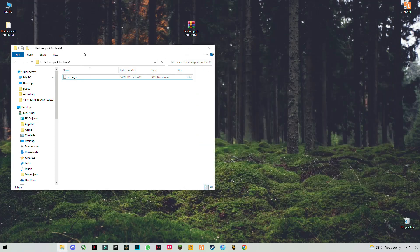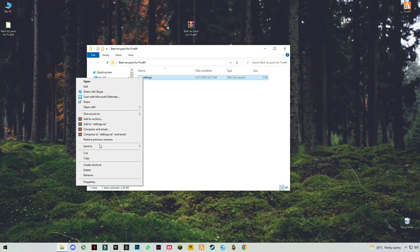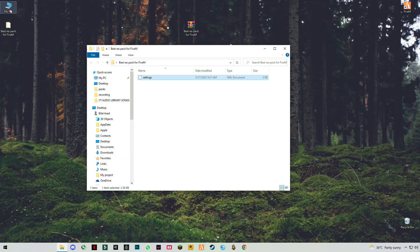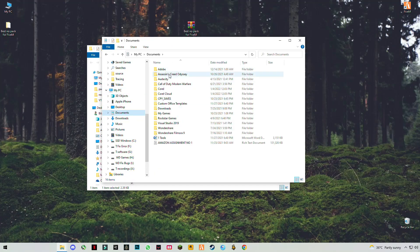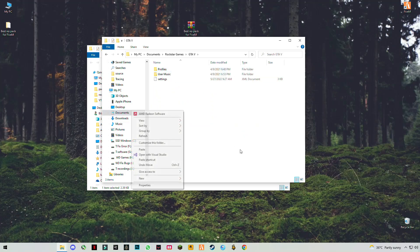Now close it and copy the city settings file. Open My Documents, find Rockstar Games then GTA5, right click anywhere in the blank space and click paste.